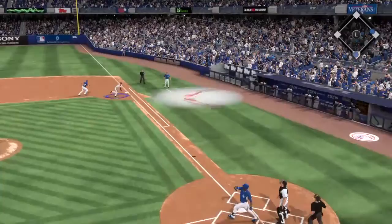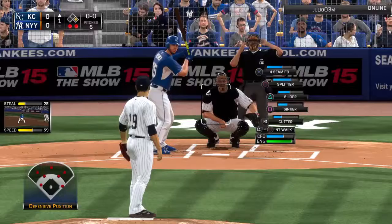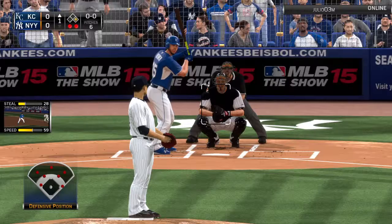Here's the pitch — popped up. Teixeira over at first base makes the play in foul territory, and that is out number two. Here's Eric Hosmer now, the Royals' first baseman. He'll bat with two outs and a runner on first.